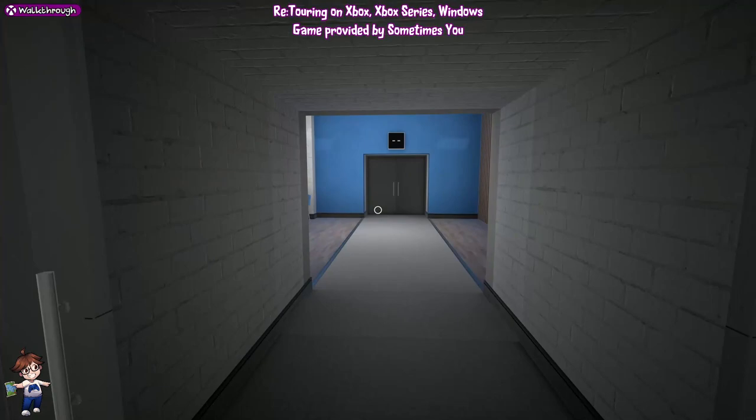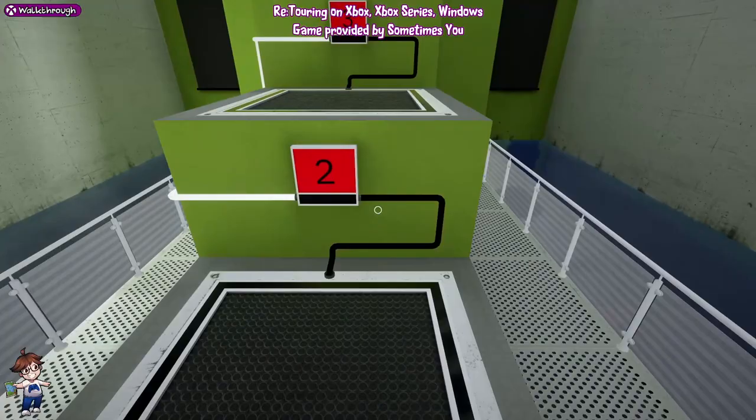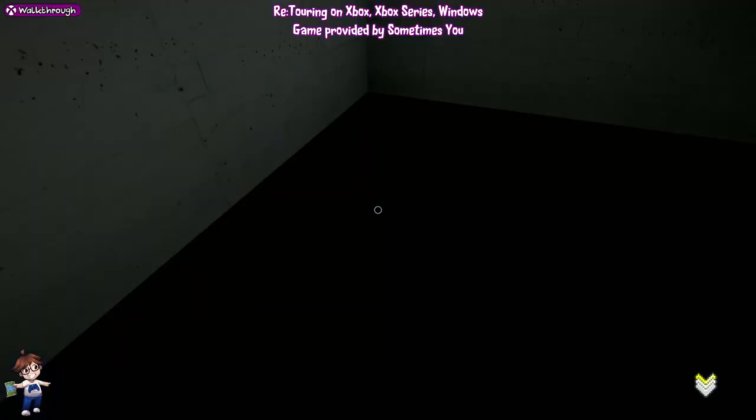Before we move the machine, we're just going to go up and jump in the water. There's our achievement - 70G for that.